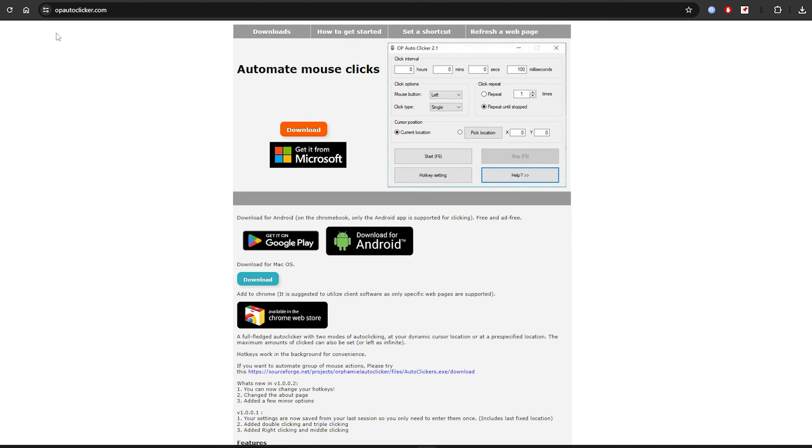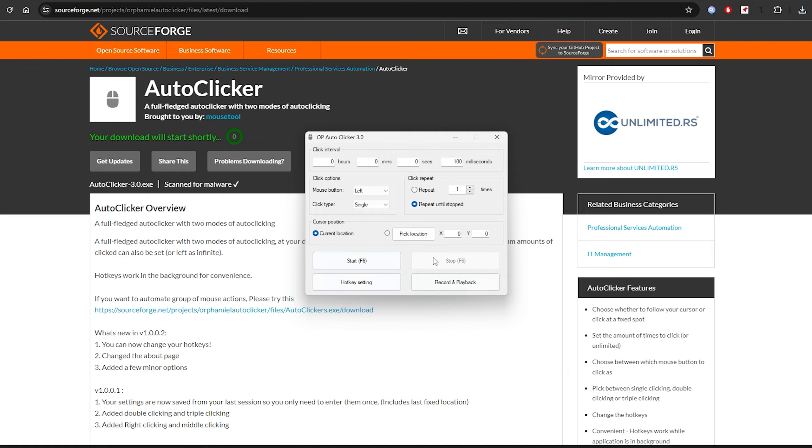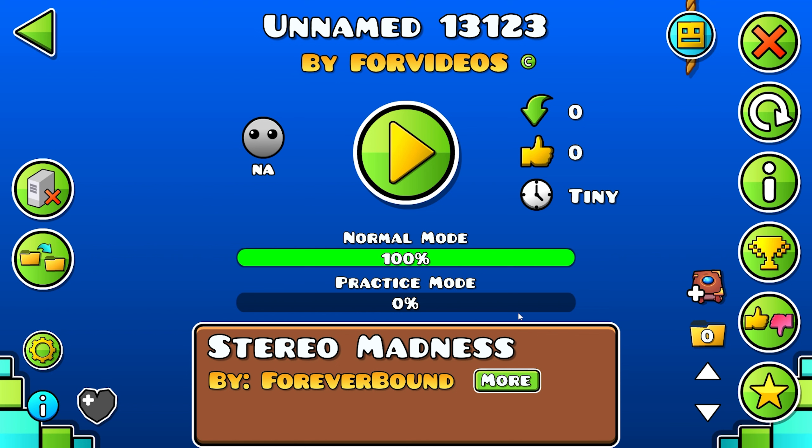I almost forgot — you need to download the auto clicker. You can go to this website and download this one; it's probably one of the best. Run the auto clicker and set it to zero milliseconds. Then go back to Geometry Dash, move your cursor to the like button, and click F6 to turn on the auto clicker. To turn it off, press F6 again.